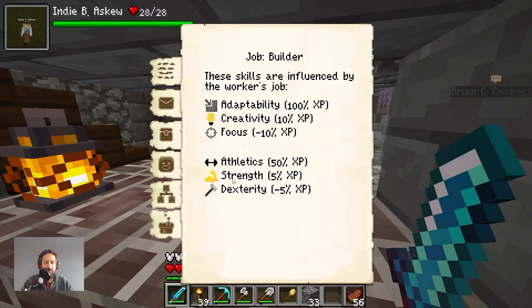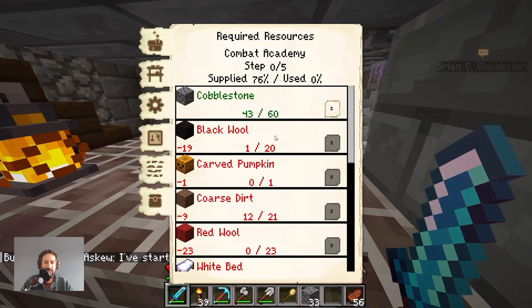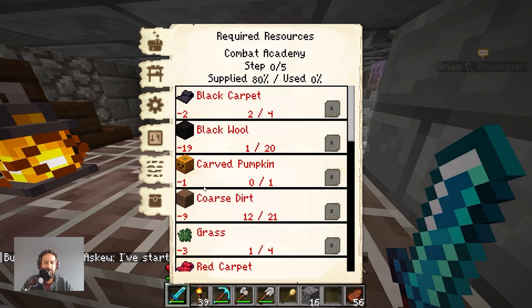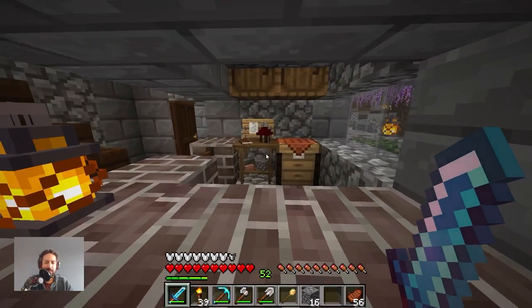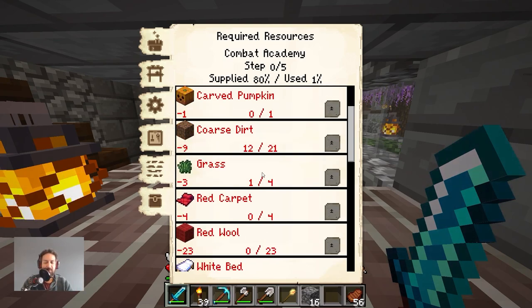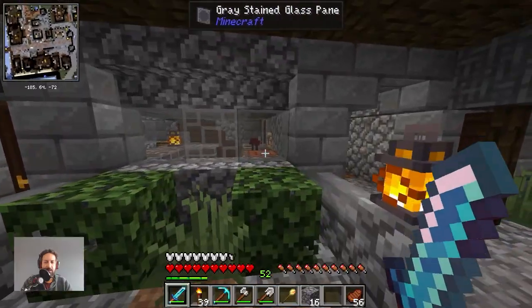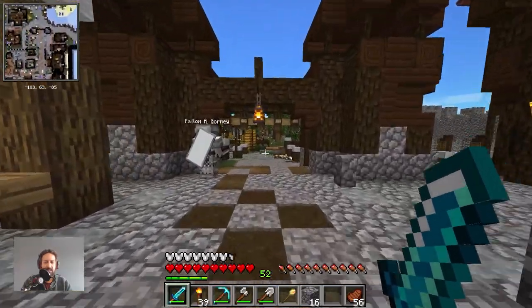Hello Indy. Come over to the Academy. She needs cobblestone, black carpet, black wool, carved pumpkin, coarse dirt, white bed. Carved pumpkins are always such an annoying thing, but no big deal. I think there's a bunch of carved pumpkins from where I got them last time. We'll get some more carved pumpkins, grass, red carpet, red wool, white beds. Let's go get the stuff, supply Indy, and see how far she gets.